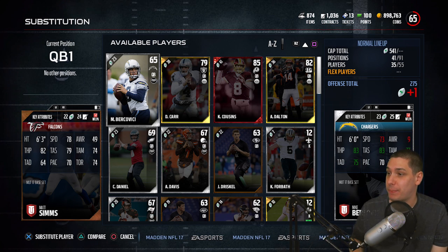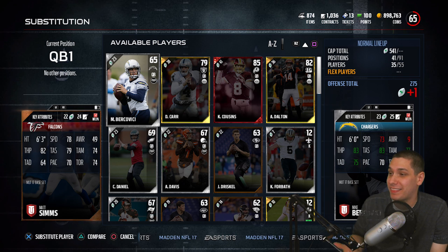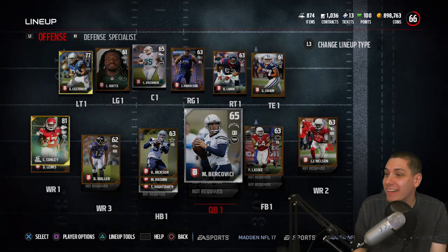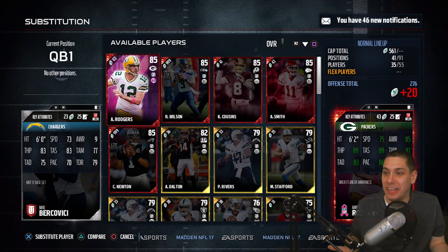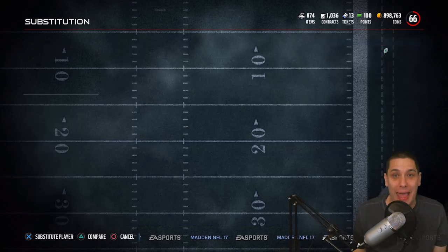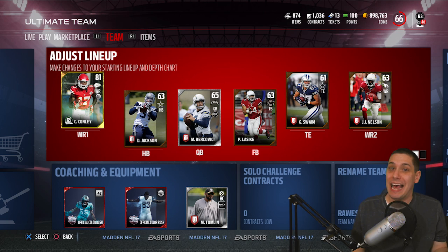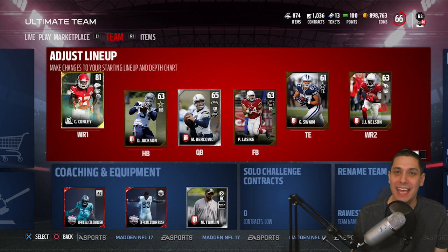What's funny about this card is it's pretty good across the board, except — he has 9 awareness. Nine awareness! How does that even happen? Like, did he trip and fall on the way into the game every day? Thankfully, awareness doesn't really matter when you're user-controlling a player, so we're going to try him out. If he's good, great; if not, we're screwed. But worth trying as our quarterback.